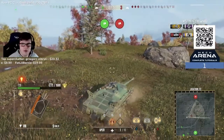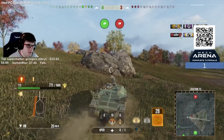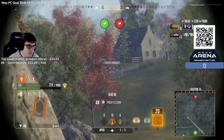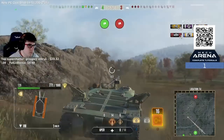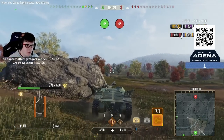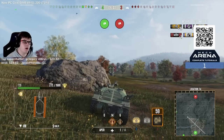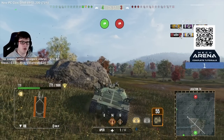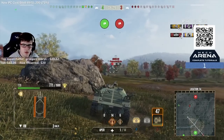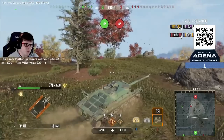He didn't spot us when we were stationary — only when we fired did he spot us — which means the camo is holding up as expected. Looking at the minimap in the bottom right, even when moving we have significantly more view range than detection range. When stationary we've got about 2.7 squares of extra view range over detection — each square in the game is roughly 100 meters, so that's about 200 meters better view range than detection range.